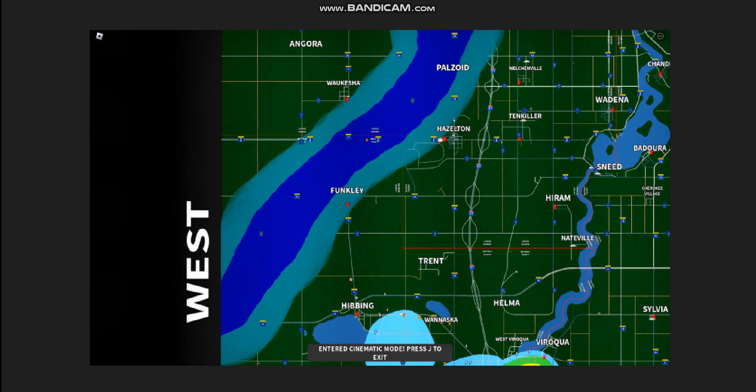The tornado started off the map southwest of Funkly, as it would carve a large, long path. This tornado would first hit Funkly, where I was able to confirm EF0 to EF1 damage.